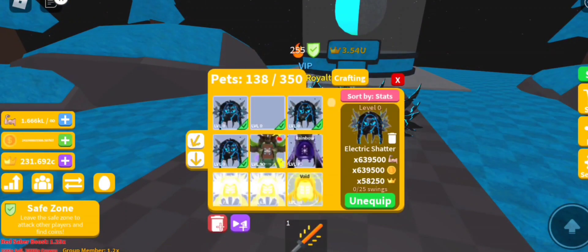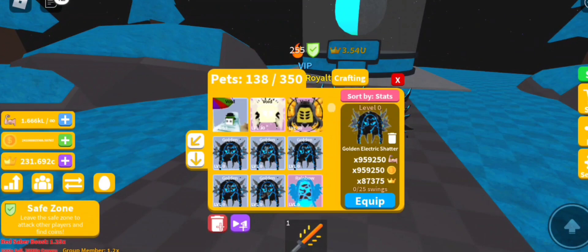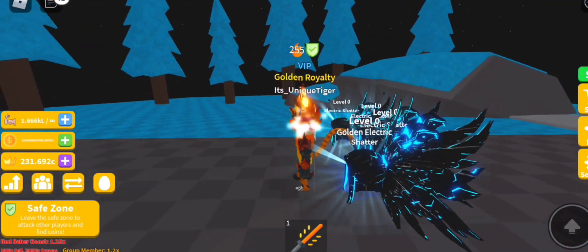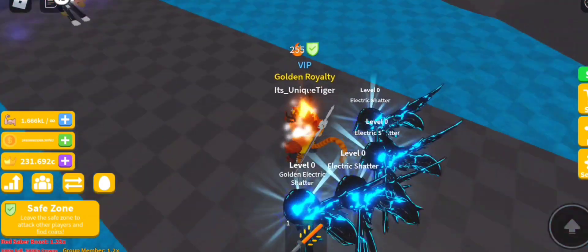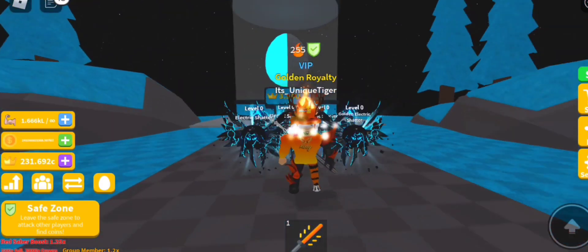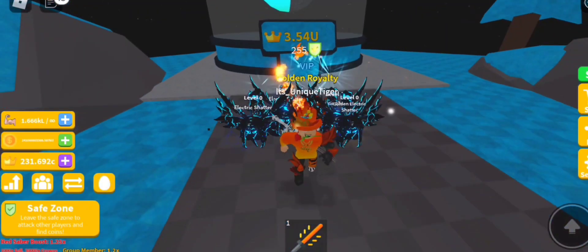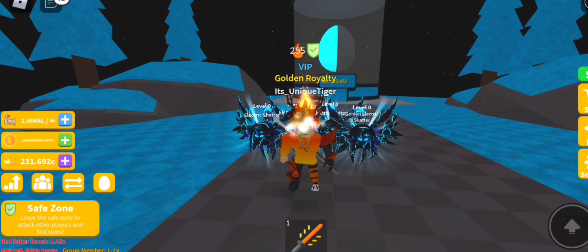Now let me show you the new golden triple moon — stats of 959,250 and 80,375 in crowns. It looks exactly the same as the other pets, just with the name and a little bit of golden in the middle. That's everything for today's video. If you enjoyed it please make sure to leave a like and subscribe. Thanks so much for watching and I'll see you guys in the next one!